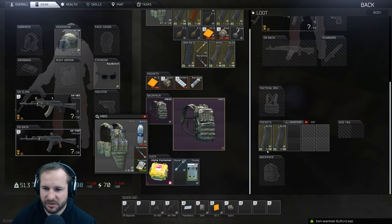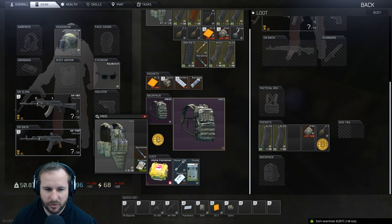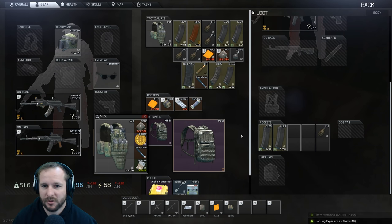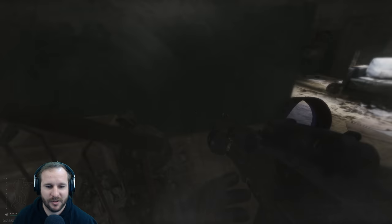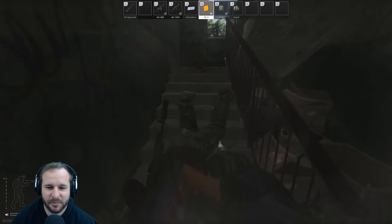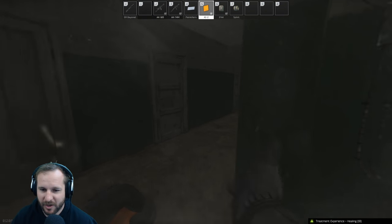What we can get here also is hopefully a lab access card. There's a lab access card — we want to take that one. And maybe a Bitcoin — we've got a Bitcoin too. We've been blessed by the Tarkov gods right now. I'm sure anyone watching this would be like this is not a typical first raid — it's really not. User experience may vary. We have gotten everything possibly godlike from this raid right now.